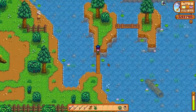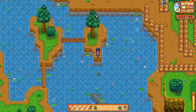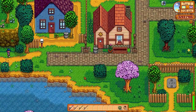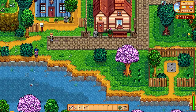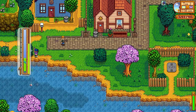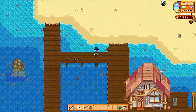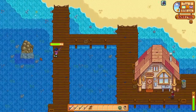In the mountains, I go out on the little island and cast straight south to get gold and iridium quality. In town, I go to the bottom left next to the bush and cast straight down. For the beach, as long as you're on the pier — I fish next to the rope in the middle, and also at the lonely rock.